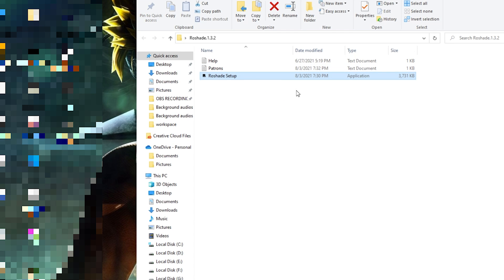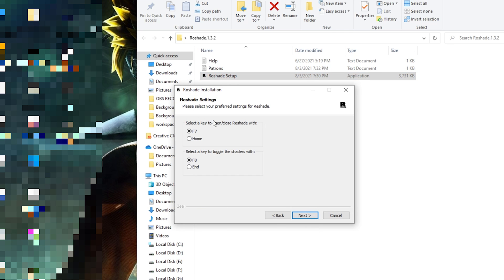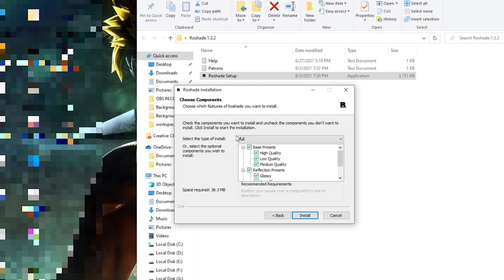If you guys are concerned about whether it has some kind of virus, you guys can go to virustotal.com and scan it. Click next — these are the commands. Click next, and it's up to you: you guys can do custom or full install. You guys can use it on a CPU and a GPU if you have one.